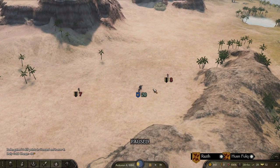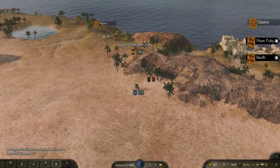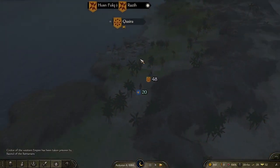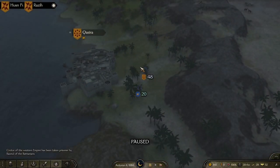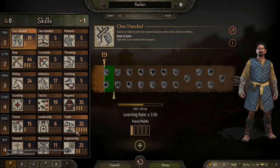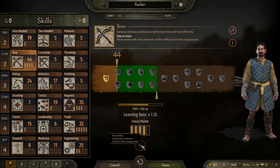Oh, I just gained a level - stewardship - just from paying people! I guess you know, paying your taxes and bills. That was weird that I just gained a level out of nowhere. Oh, we got another focus point - where do I want to spend that? Bows - I want bows.